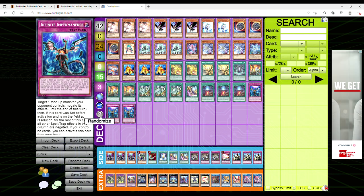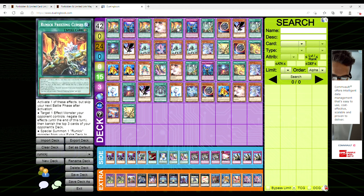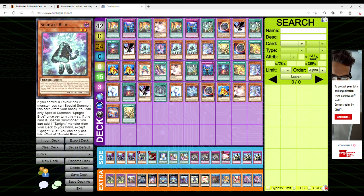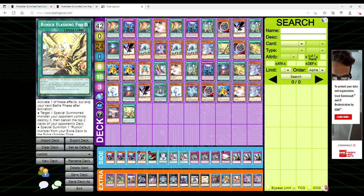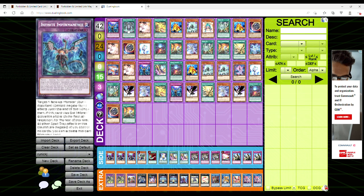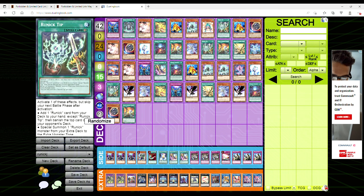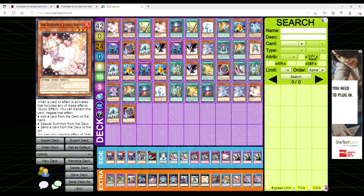I did a couple of test hands with this and it seems deadly consistent. Of course I say that and we open up just a brick and a half. You set the Imperm and still have Ash to play with. You go Freezing Curse, summon out a Runic, summon out the Fairy to ditch another Curse and search the field spell, activate the field spell, and sit on a Curse in hand — so you're playing with three negates. Another hand with Starter and Red is full combo. This deck is mad cool.